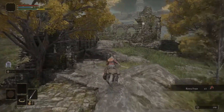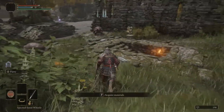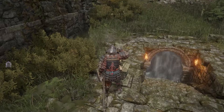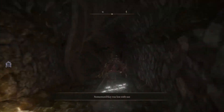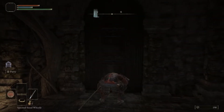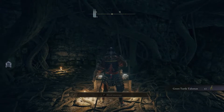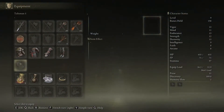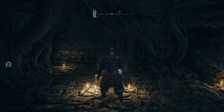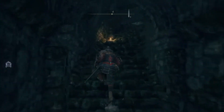We're going to hug the right side through these ruins. You'll see some turtles and then a stone imp statue — we're going to use our first Stone Sword Key here to drop this fog wall. Run down — there are no enemies down here, just a whole bunch of turtles. Open this door and we're going to get our first talisman: the Green Turtle Talisman. Go to our equipment, go down to our talisman slot, equip this bad boy — it raises stamina recovery speed. Very nice, very convenient. That's going to be our first talisman.